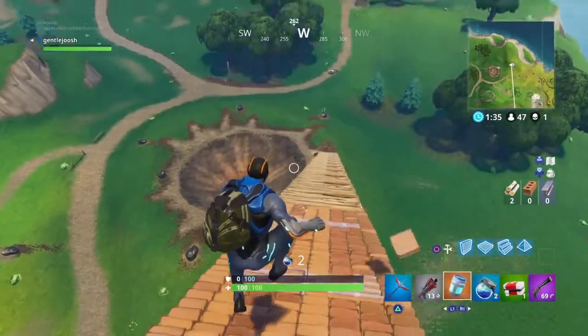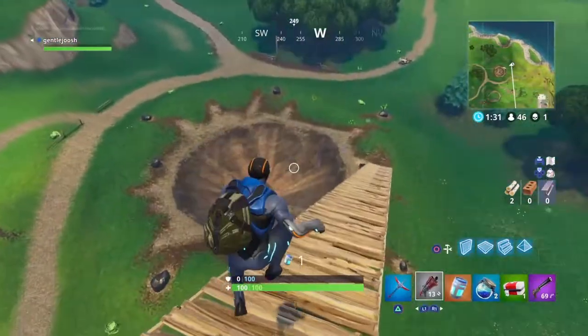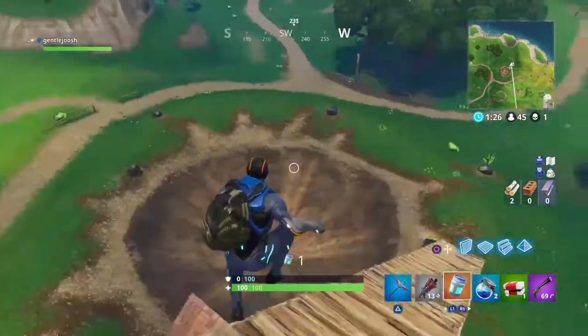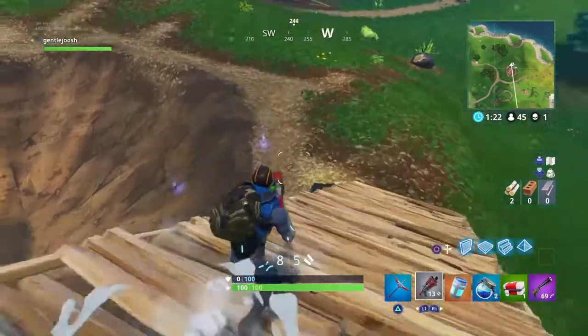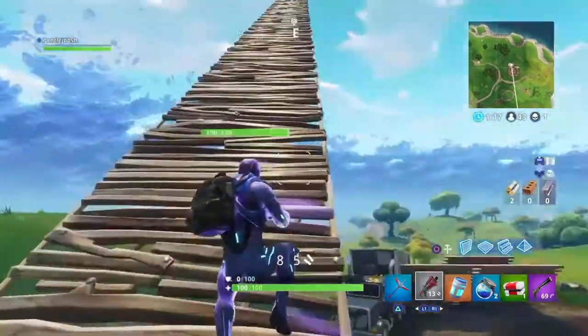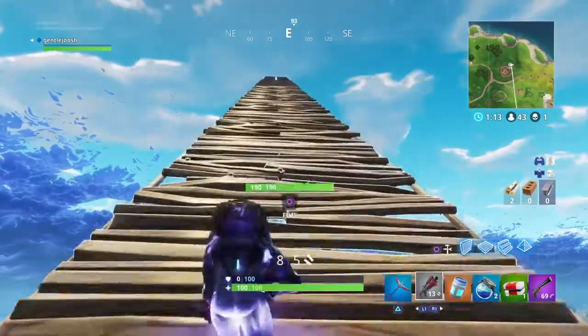And now we just got to go grab one of the jump crystals. Once you have it equipped, you can actually jump off this and not take any damage — I'm going to show you guys right now. To pick it up on PS4, you'll just hold square. And now you just got to make it all the way back up there without it running out.